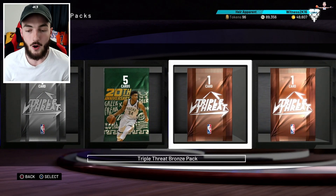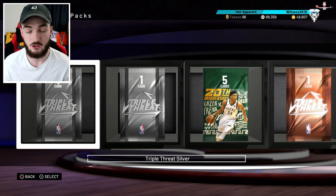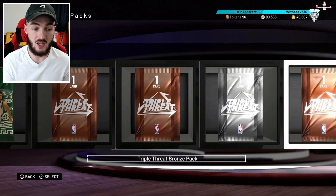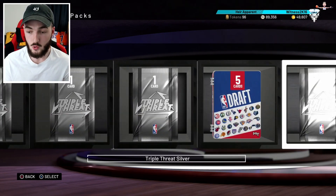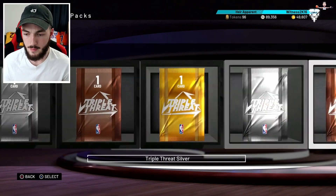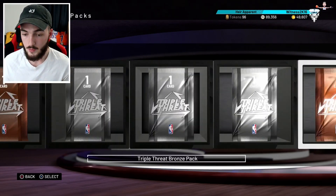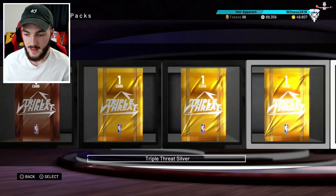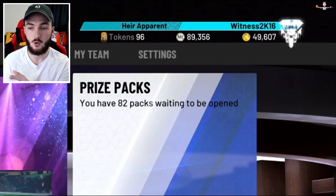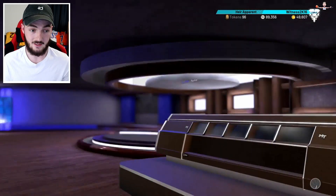I haven't opened all the bronze, silver, and gold packs because there's just so many from playing triple threat. We do have a lot of nice packs: a 20th anniversary Giannis pack, a 20th anniversary Kobe pack, a draft pack, a few diamond packs, another draft pack, a throwback elite pack. In the top right corner we have 90K MT and nearly 50K VC.